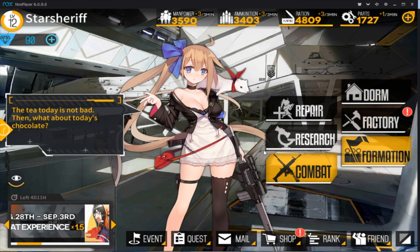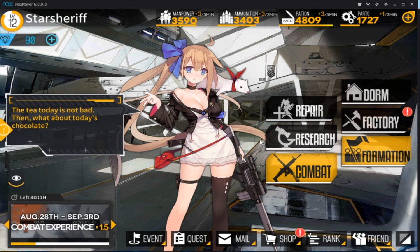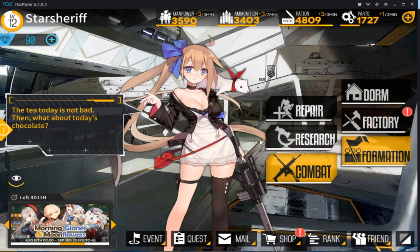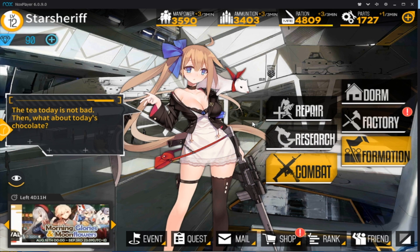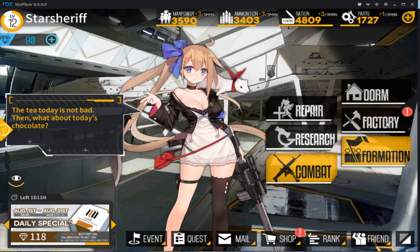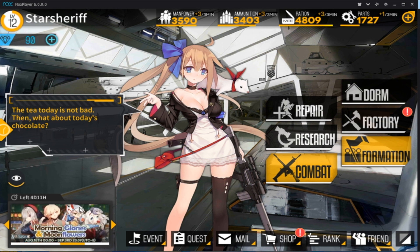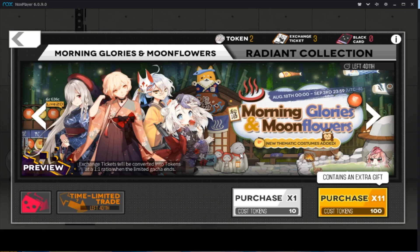We're going to go over some tips and tricks because this is very important for this game. The first thing is that the gacha portion — the actual getting of the characters — is not a paid gacha. You don't have to spend any money whatsoever to get any of the girls. Over time you will just naturally accrue all the girls through playing the game. The gacha aspect is completely free. You do get gems, which is the premium currency, but you spend gems on things like furniture through a dorm banner and costumes — this is all cosmetic and does not impact gameplay at all.